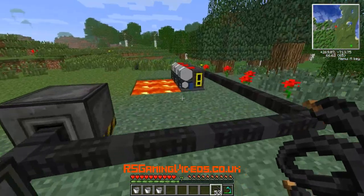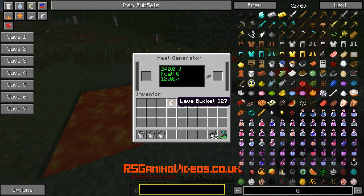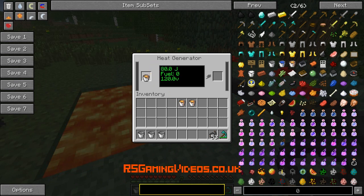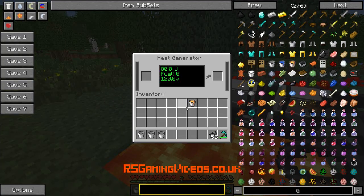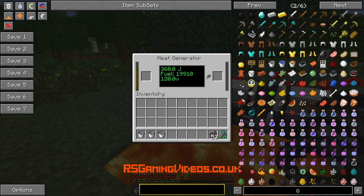One way I'm going to show you how to speed it up is if you get actual buckets of lava and put them in there - it makes a generation sound. I'll put them in this slot here and it generates a lot of fuel. You can see this number - that's how much fuel is in it, and that's how much lava I put in there.